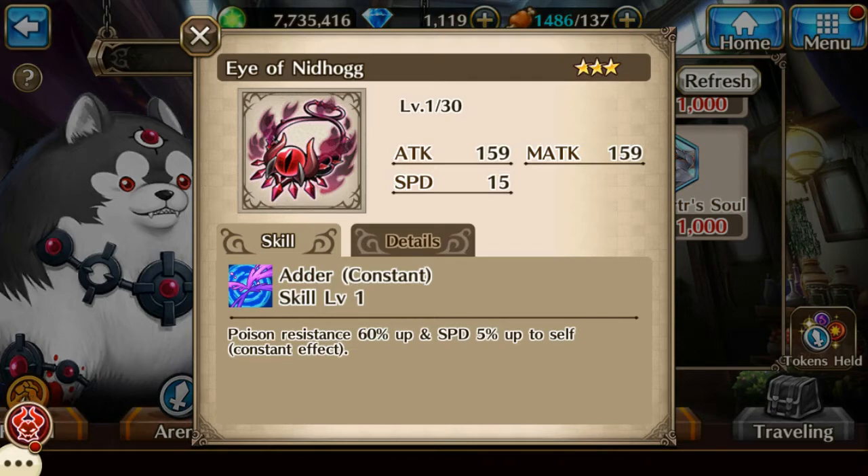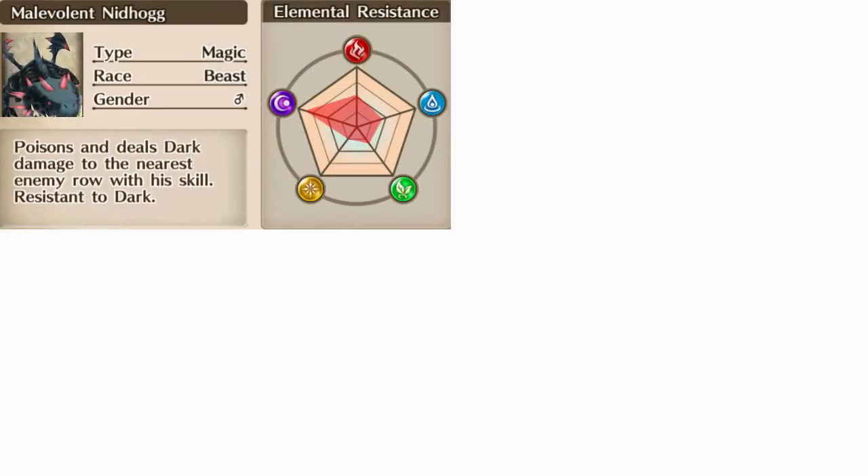This accessory can also be used in the connect battle to help resist the AoE poison coming from Nidhogg. Nidhogg is a grounded beast with a high emphasis on magic attack, a high affinity towards the dark element, moderate resistance towards fire and water, and low resistance towards earth and light.